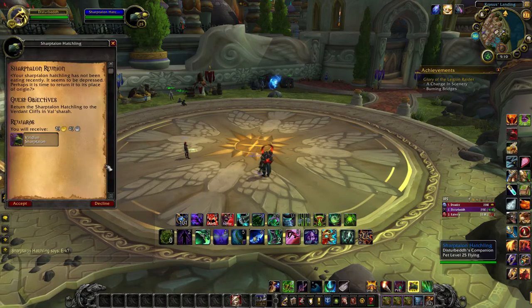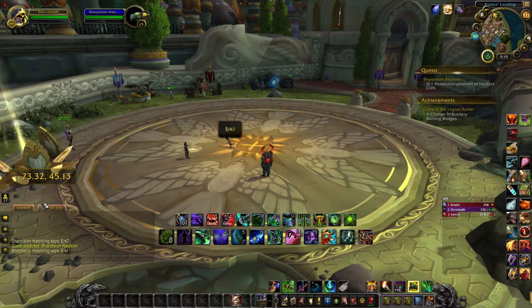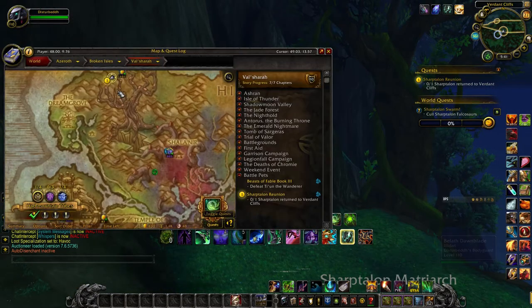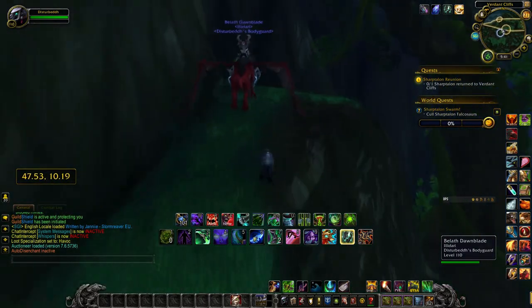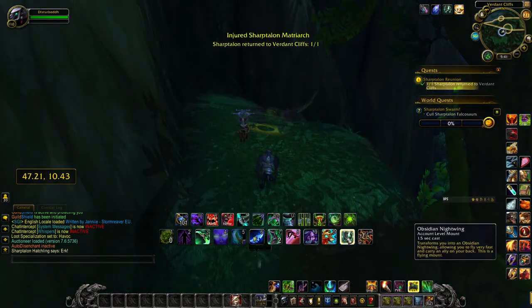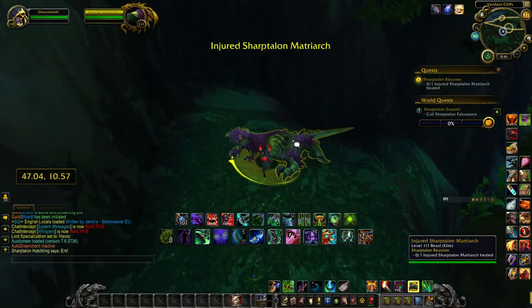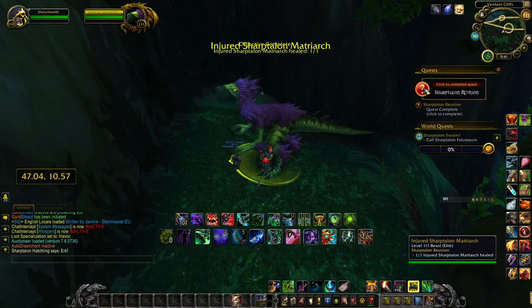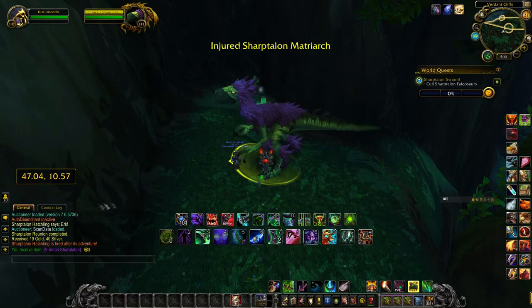Once you have completed the questline, you will summon your pet and you will have a quest to return to the world quest location. Once you return back to the world quest location — right there on the map — simply run up over that grassy knoll where you found the orphan before. You will find a matriarch laying there on the ground.